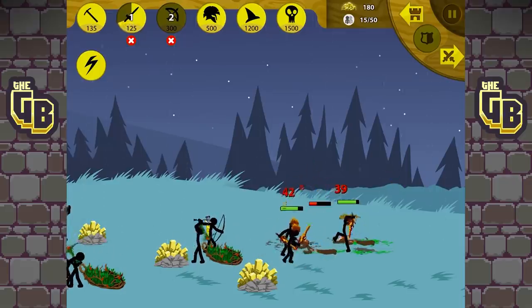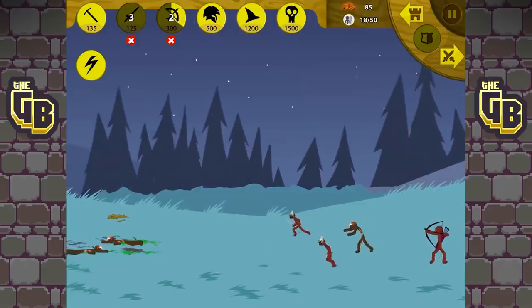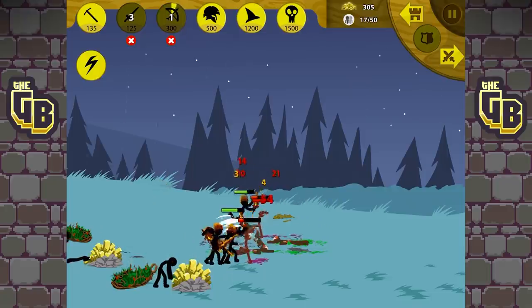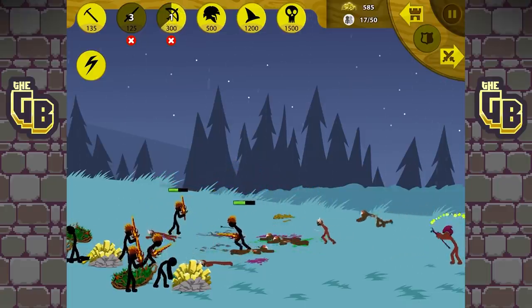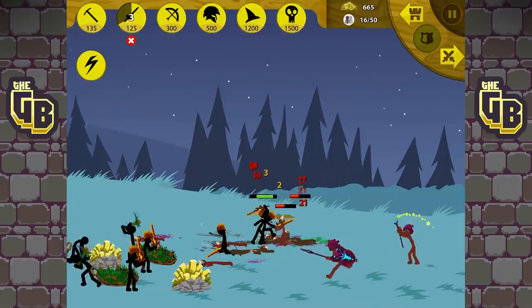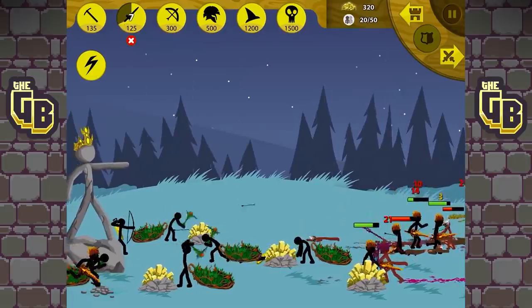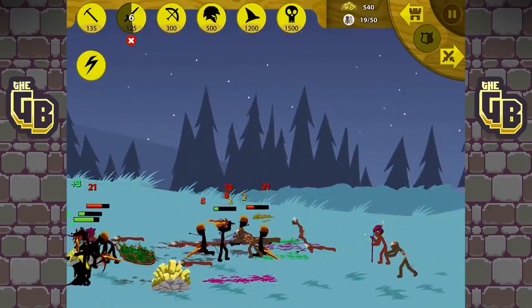Oh god, kill him! Oh lord! Oh, he's got another one. We're okay, we got this guy! There's a wizard — kill the wizard! Here we go, here we go — now just get loads of units. Do we have any archers? We don't have any archers. He's grabbing people — that's not so good!